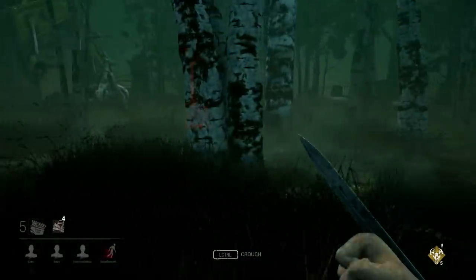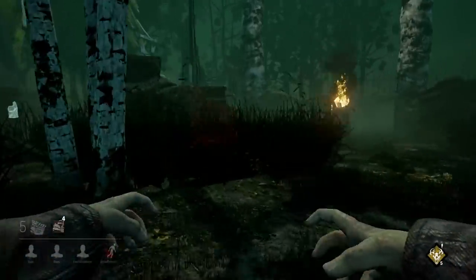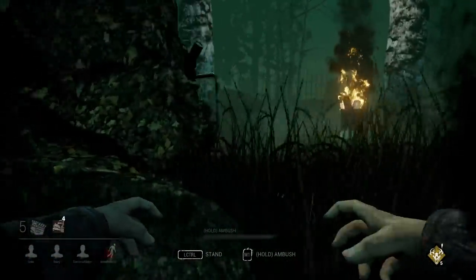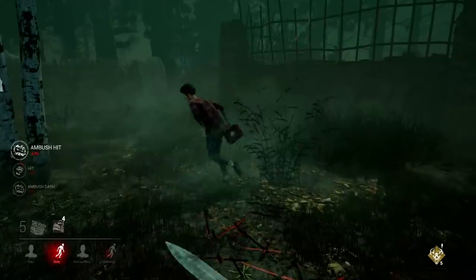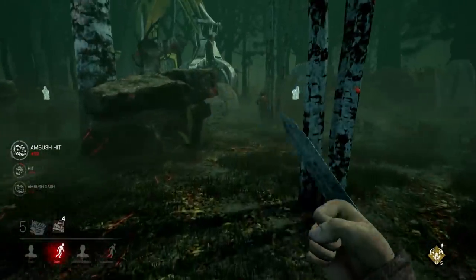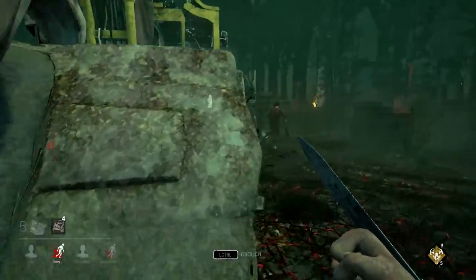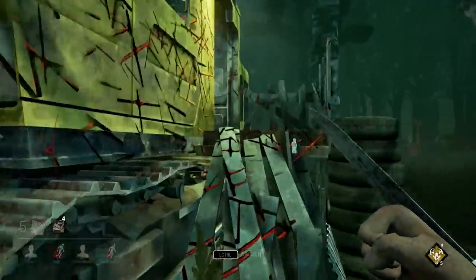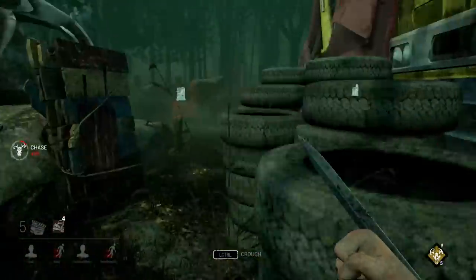We got a hit in so that's not bad. Where's everybody else? Oh I see somebody — mouse one is ambush. Come here! Got him — yes! This character is so much fun. She does have a med kit but I think I can knock her down before she does anything with it. Oh, I missed her — dang it, I shouldn't have gone for that hit.